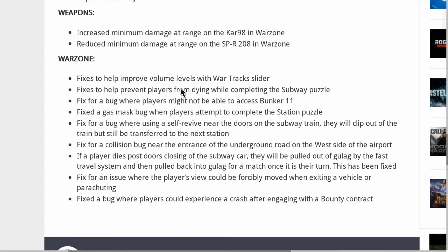They fixed a bug where using a self-revive near the doors on the subway train would clip you out of the train but still transfer you into the next station. They fixed a collision bug near the entrance of the underground road on the west side of the airport. Now if a player dies after the doors close on the subway car, they will be pulled out of the gulag by the fast travel system and then pulled back into the gulag for a match once that has returned — that has been fixed.